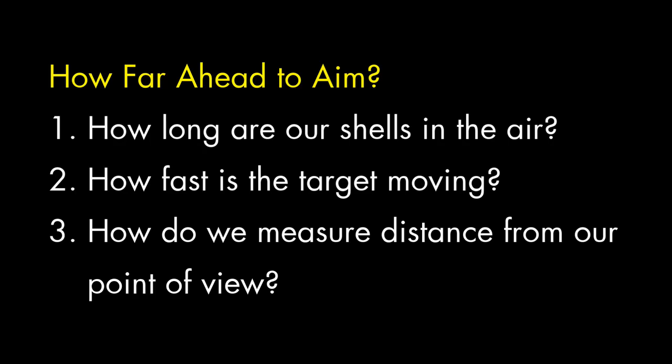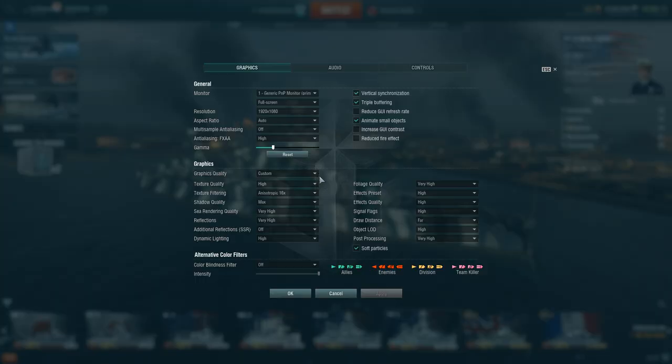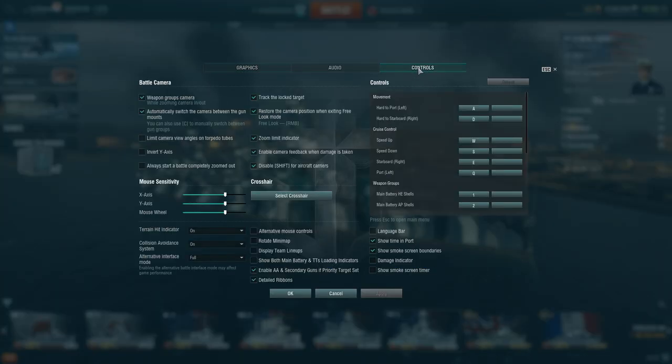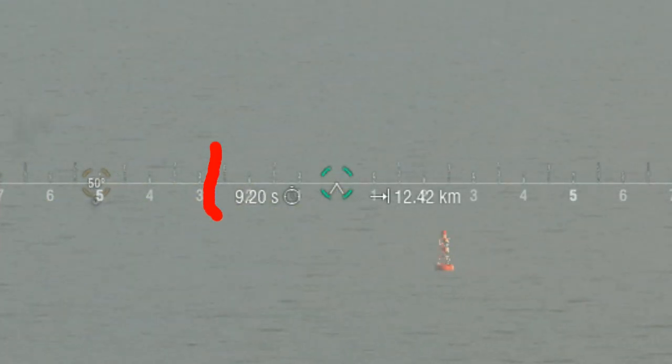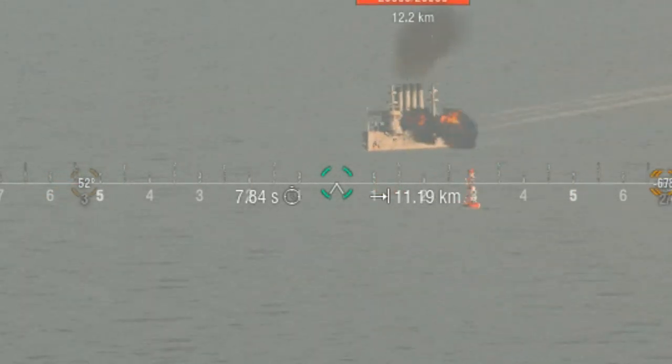To figure this out, we need to know three things: how long does it take our shells to fly that far away, how fast is the ship moving, and we need some way of measuring distance on the ocean's surface from our point of view. The first one is easy, because the game will tell us that directly. You just need to hold down the alt key, or even better, go into the game settings and turn the alternative battle interface on, and then it will always be there. This number just below and to the left of your aiming reticule is the number of seconds it will take for your shells to land.